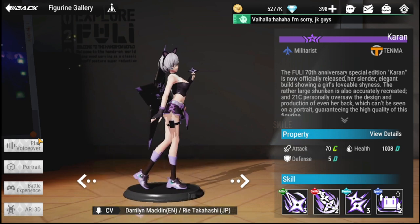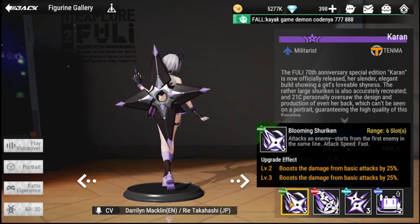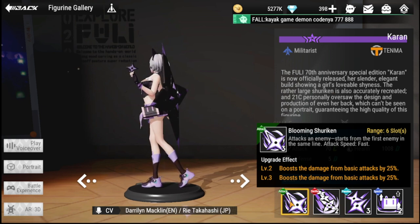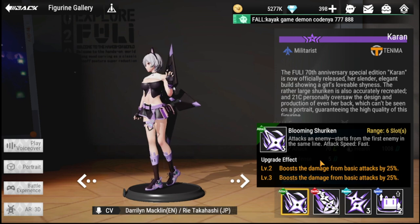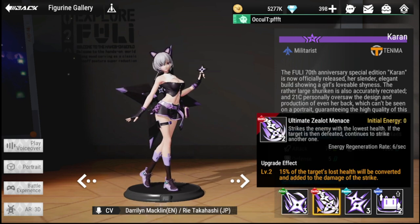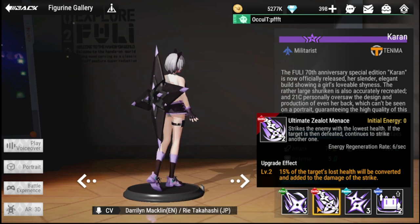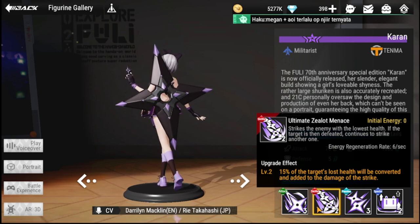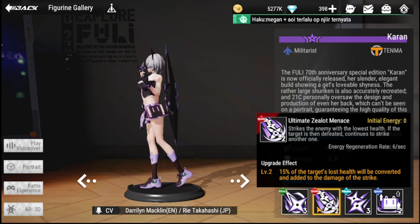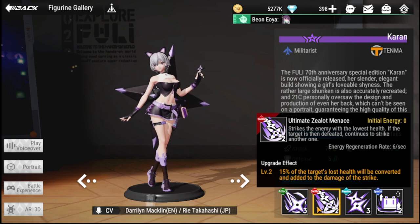Karen is a militarist from Tenma, and she's one of the best finishers at this rarity. Her basic attack is Blooming Shuriken, and her ultimate is Zealot Menace. This is what makes her good — it strikes the enemy with the lowest health, and if that target is defeated, it continues to strike another one.